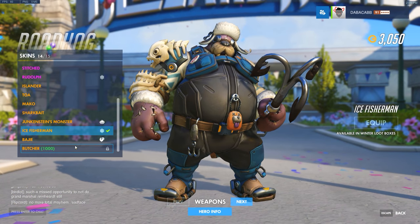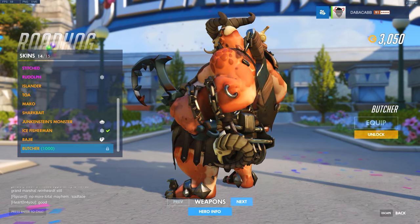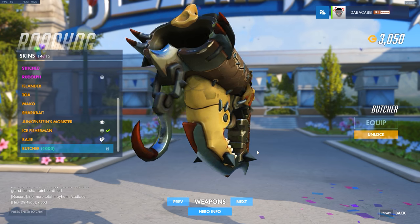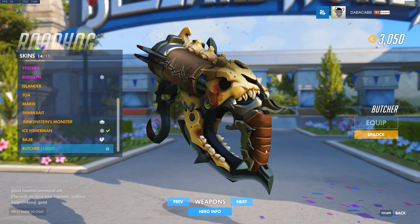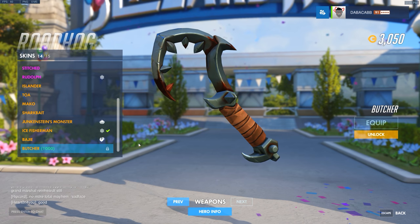Roadhog has the Butcher skin from the Diablo series — the Act One boss from Diablo 3. It looks pretty sweet. His weapon is made of bones, and a lot of his skins involve bones — plus his Butcher hook.